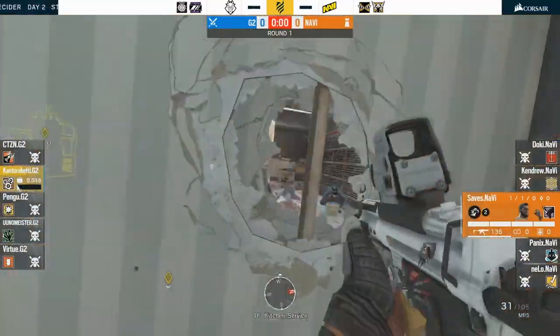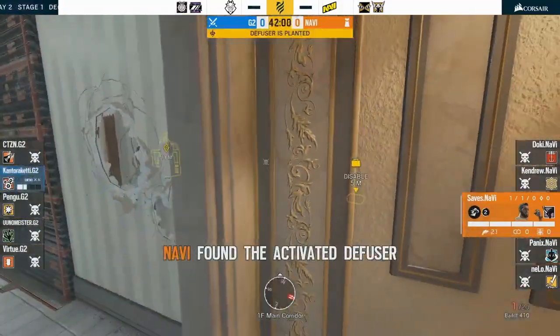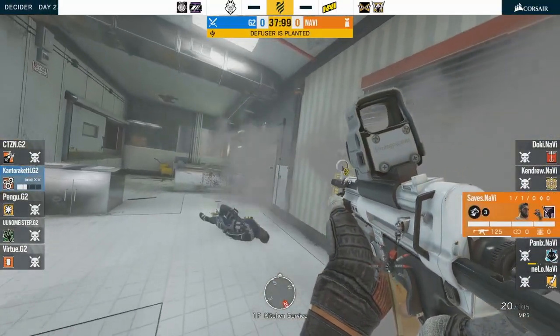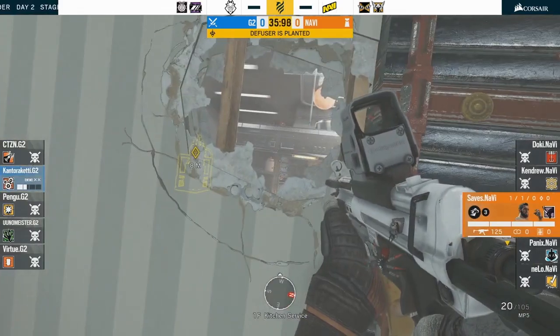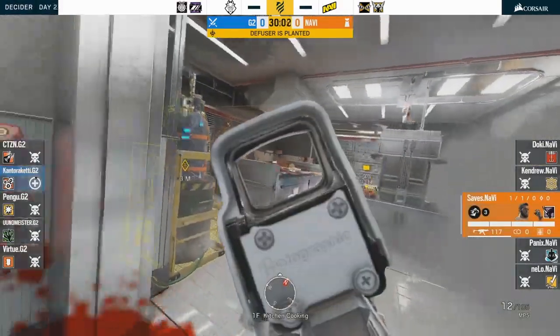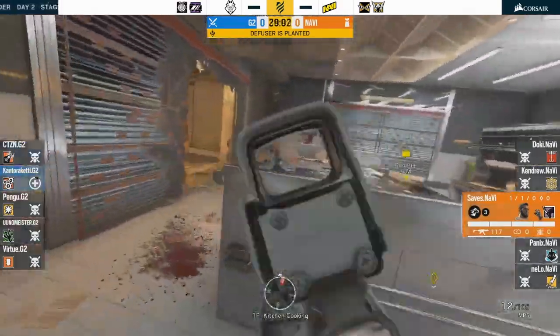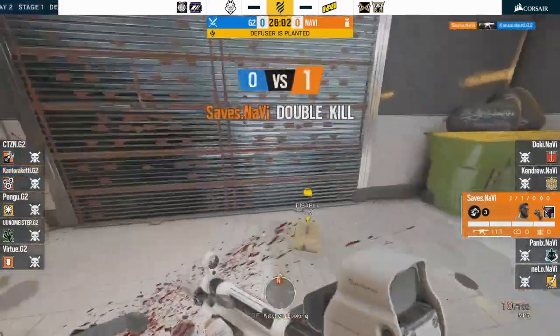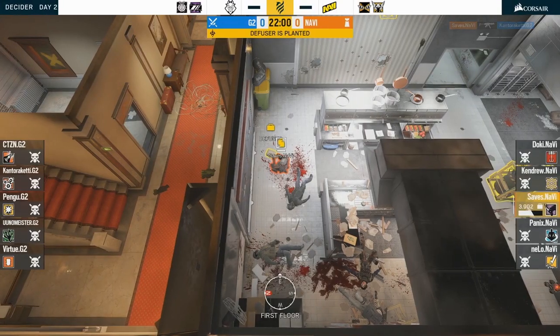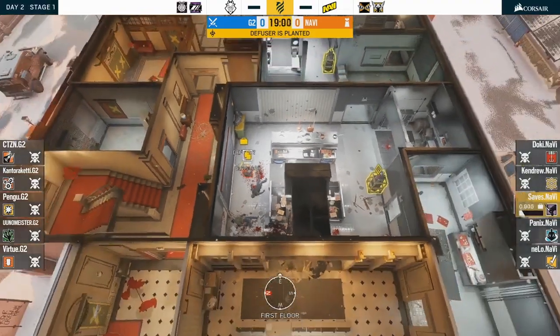He then runs back down at the very end of the round, taking full advantage of the speed, the accuracy of the MP5, and his ability to open up walls very quickly to find some angles for a very nice clutch attempt, eventually succeeding against Kanto Ricchetti. Great job by Saves, who definitely knows how to use Oryx quite well, and we will see him use a similar play again in the next round.